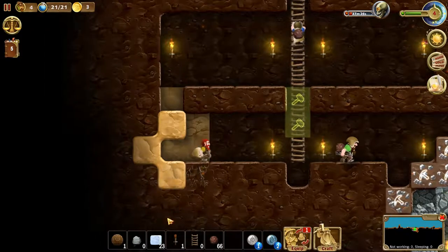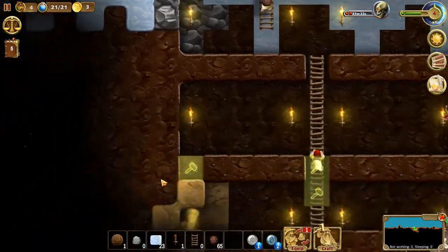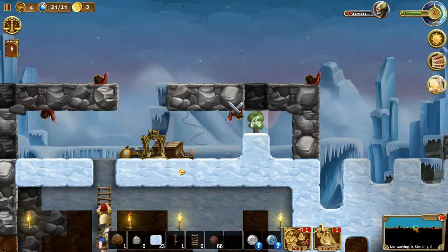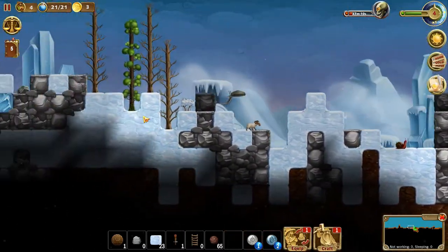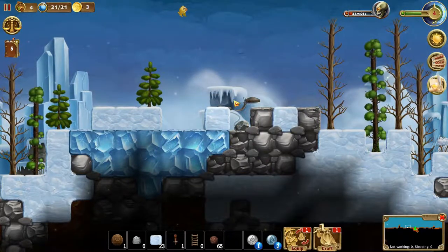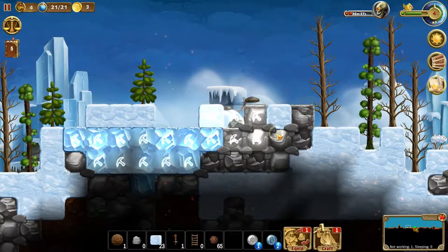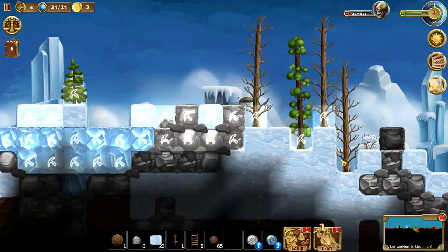There we go. Let's get rid of that too, get rid of that tree. I need stone — we're not even close to stone. I really like this ice. I'm gonna get over here and chop this place up a bit because I really want this ice and I really need the stone as well. Let's chop the trees on the way too.